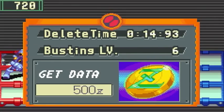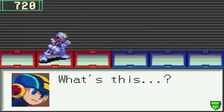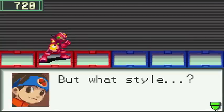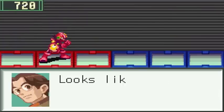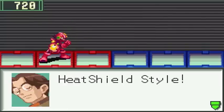So one thing you'll definitely notice in the Undernet is that the Navis are really, really tough, but it looks like we've got our second style change. Yep, a style change. And look at Mega Man — he's evolving into a red Mega Man. What style is this?